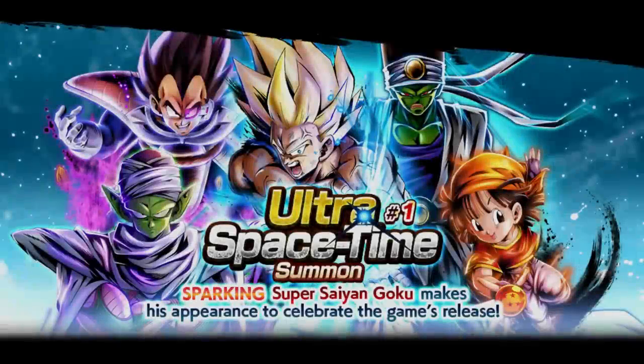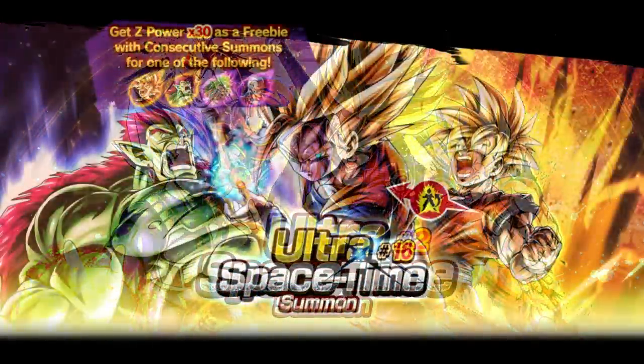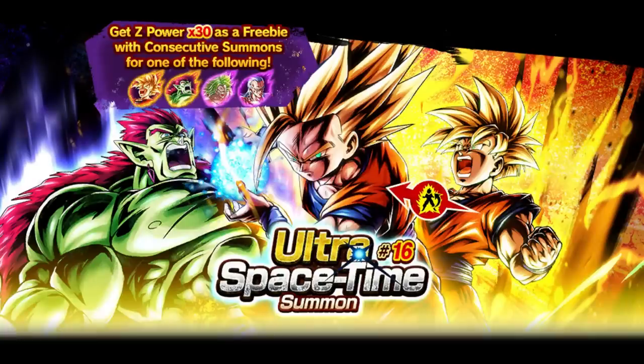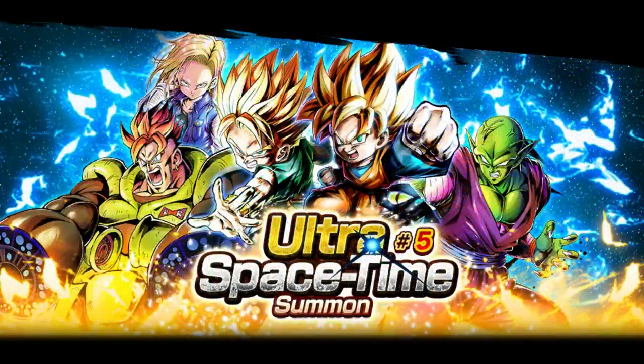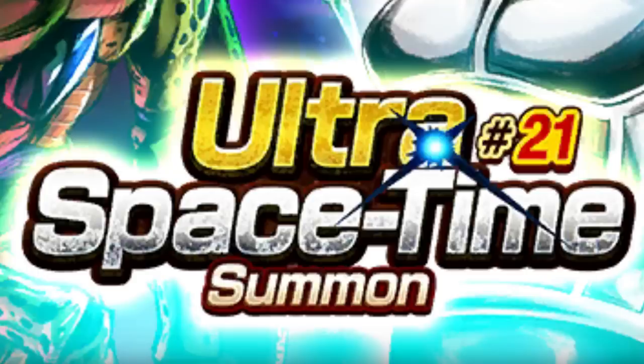For the longest time since the beginning of the game, a new banner introducing two normal sparkings who sometimes don't hold any relation to one another is usually called an Ultra Space Time banner. Just before the second anniversary, they decided to hold the last ever Ultra Space Time banner, being Sparking First Form Cell and Heat Dom Trunks — the 21st Ultra Space Time summon banner.